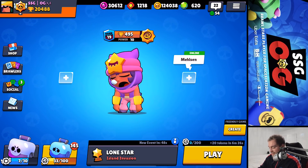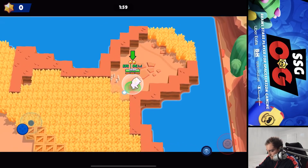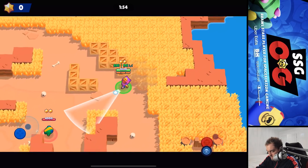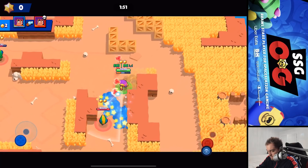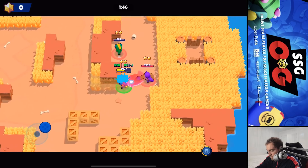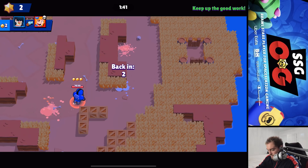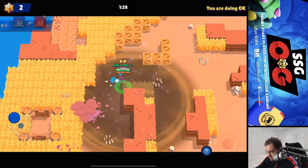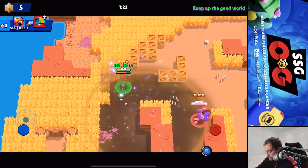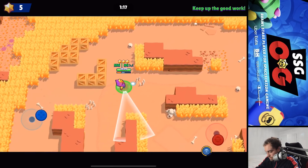I heard at higher trophy counts it's all just Bulls and Shellies just camping - that's happened a bit to me on the grind. I can definitely see it being meta on this map. I do think this is honestly just a really bad map for Lone Star. Something I really wish existed is a leaderboard in the top right instead of 'Good Work,' showing who's above you and who's behind you.